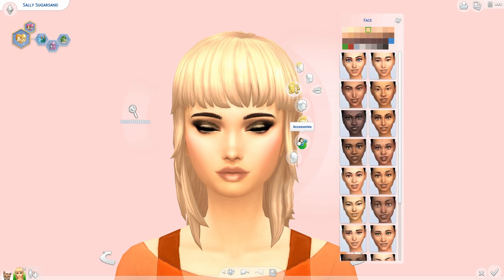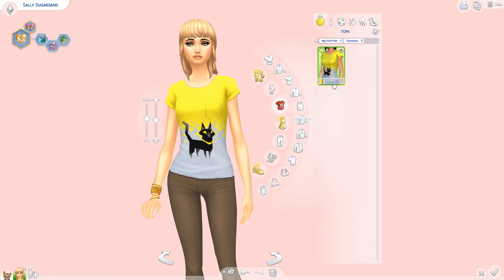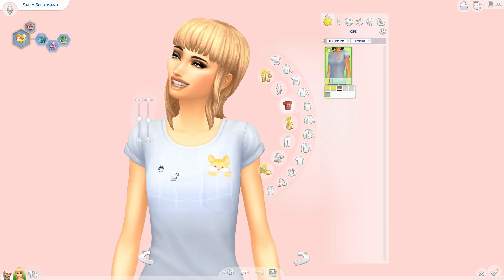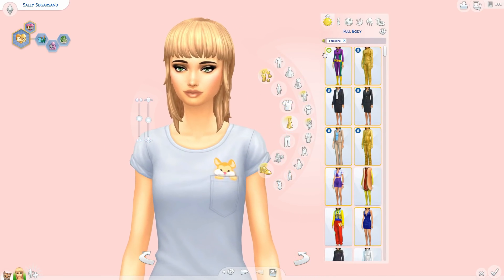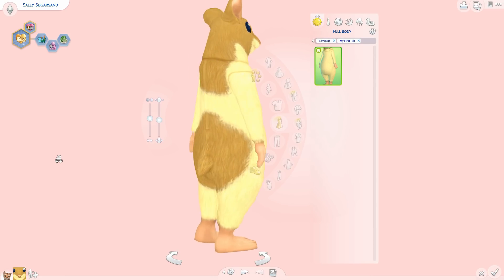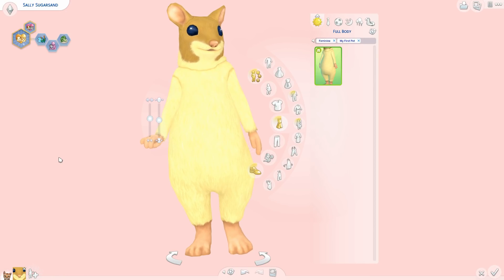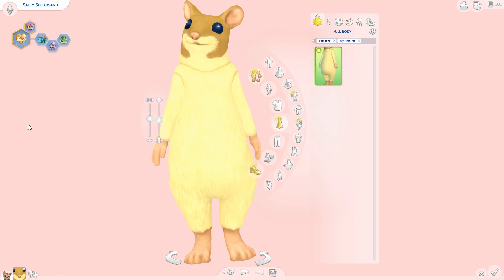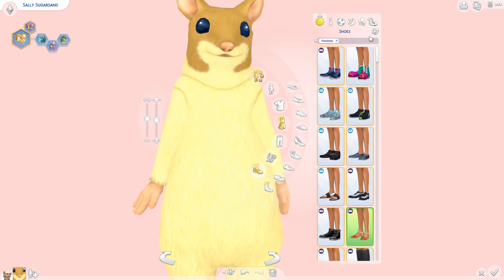Here's the shirt for the girls — it gets one more swatch with a cute little hamster peeking out of the pocket. I don't know why they didn't give this swatch to the boys, but I think it's cute. There's also a new outfit: a big hamster suit, which is kind of funny. If you watched the live stream, you may have seen this — when your Sim dies from the new death type, they turn into a hamster and this is essentially what you get.